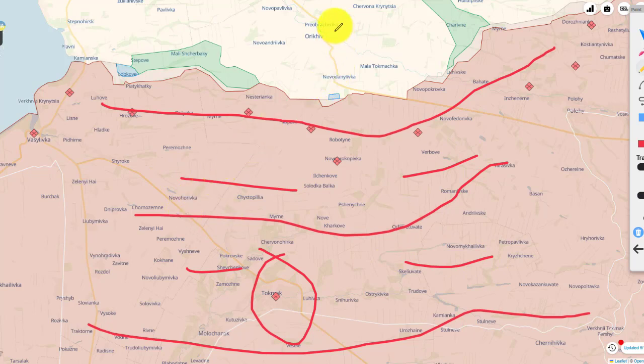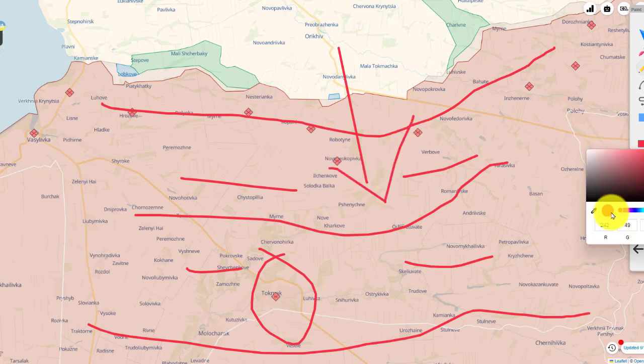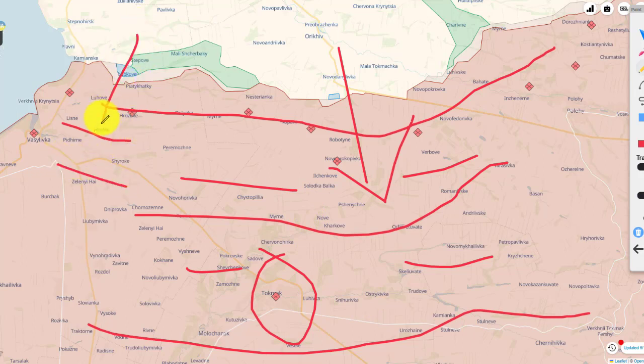In order for Ukraine to conduct a head-on attack in this direction, they would have to go through a lot of barriers of Russian defense. There's some degree of defense here and there as well, so Ukraine would definitely have to break through all of these defensive layers.